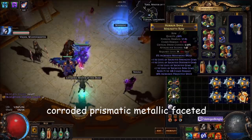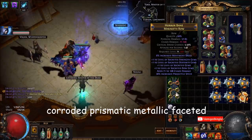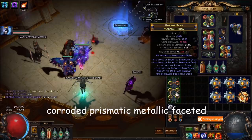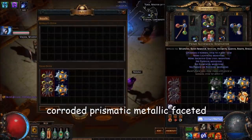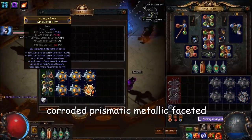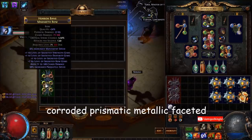Oh there it is — I think we're done! It's got T1 chaos damage too. Holy shit, that's awesome — plus five gems with T1 chaos and T2 projectile speed. Oh hang on, it will let me put that into the trade. I didn't realize you had to confirm it. That's cool though! Oh, keep the resonators — I have another base. I'm gonna screenshot that, that's sick.